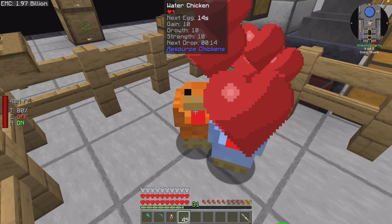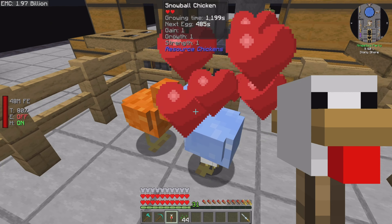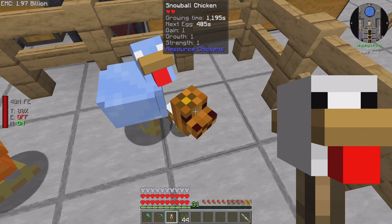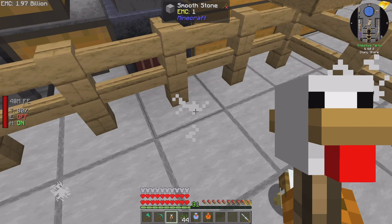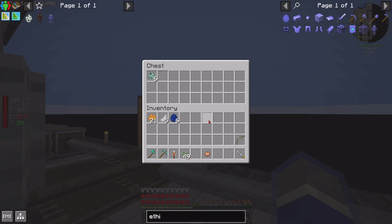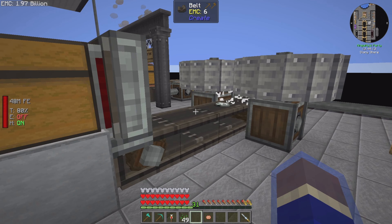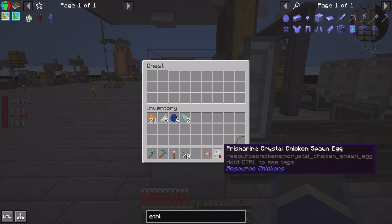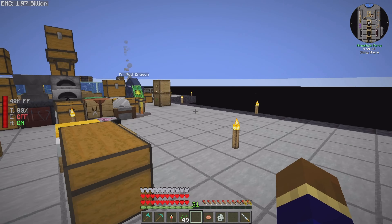Come on, orange chicken, let's do this! Yes! We've got a snowball chicken! I'm going to pick you up and bring you home. Let's see what comes out — do I get any eggs? I've got one egg. There we go!